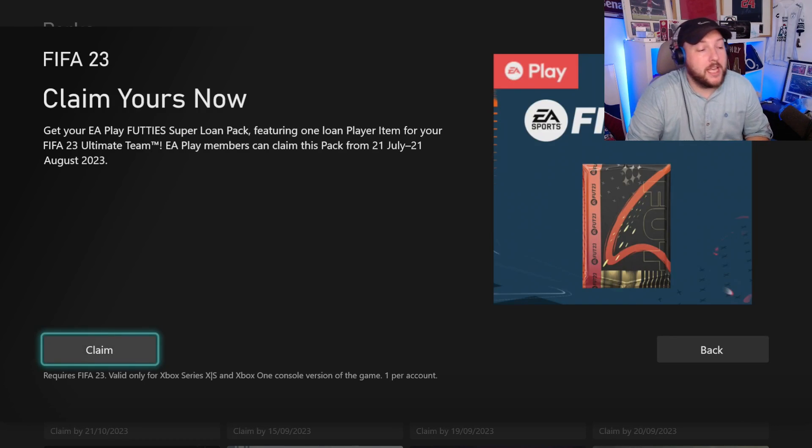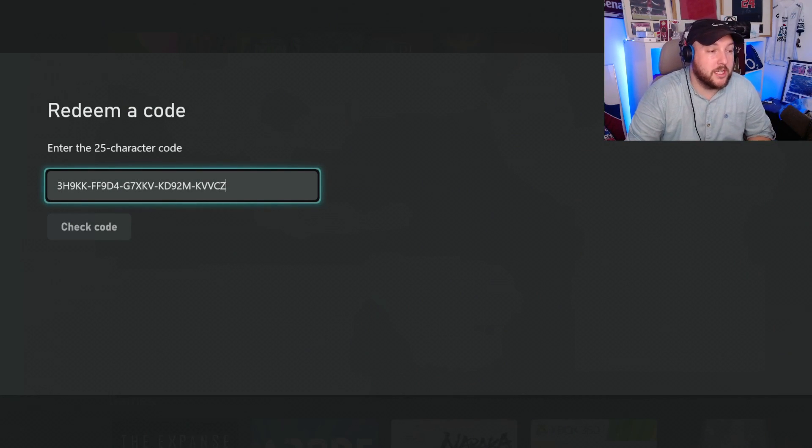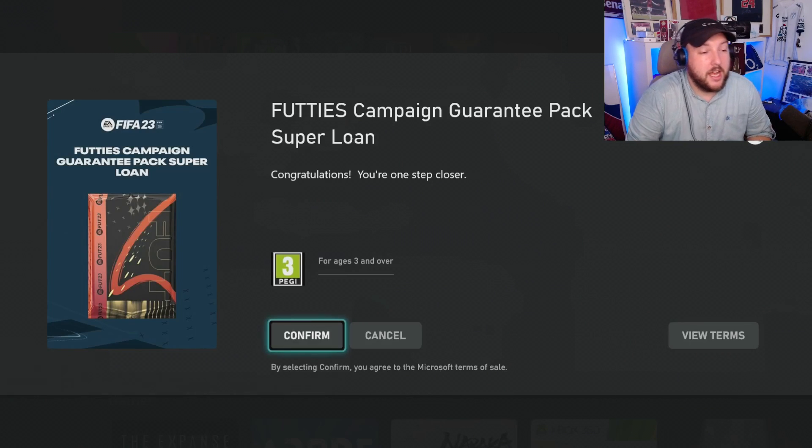Everybody that has Game Pass will have this for any game, but we're going to do it for the EA Play Super Loan Pack. Press A to claim it, then you get the code — press Redeem Code, you can see the code there, press Check, and congratulations, you're one step closer.